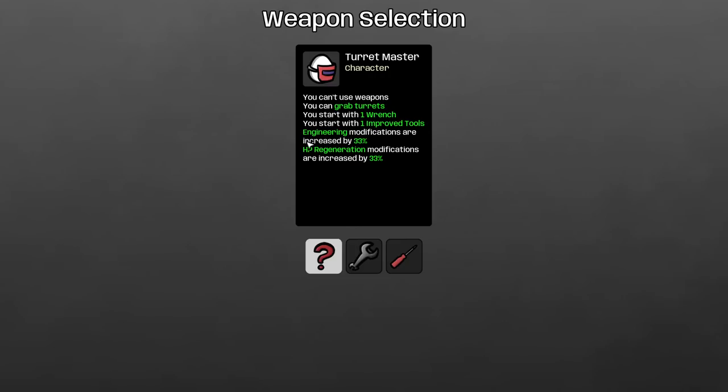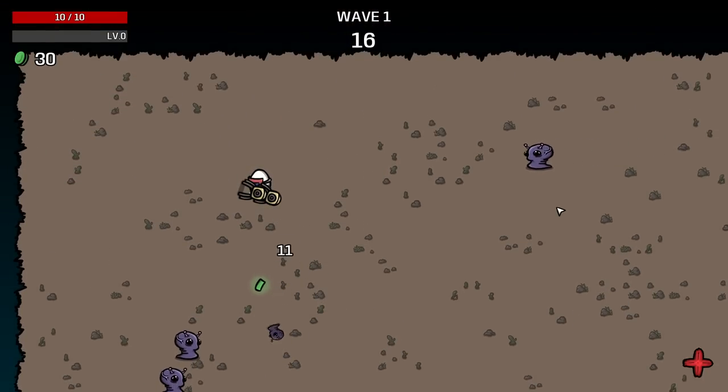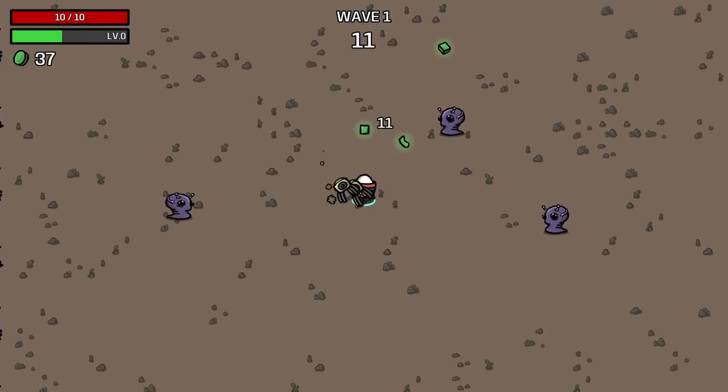You start with a wrench, you start with improved tools, engineering modifications up, HP regen is up. So let's grab another wrench to get another turret — and then we shall grab... when you say 'grab,' you mean they're just guns now.